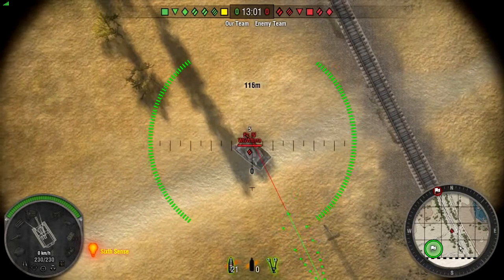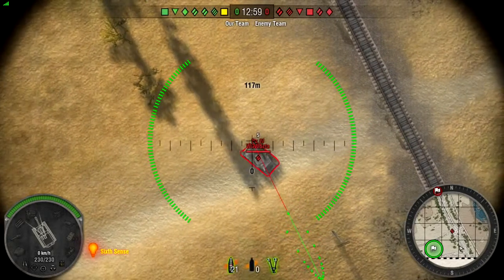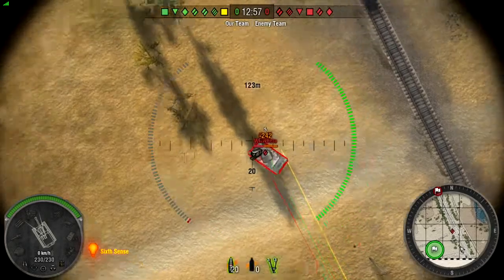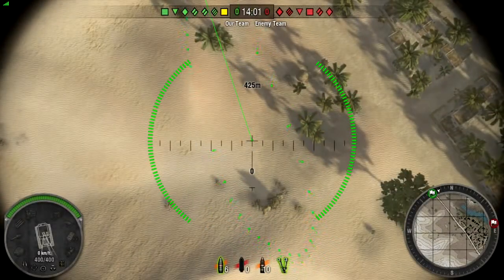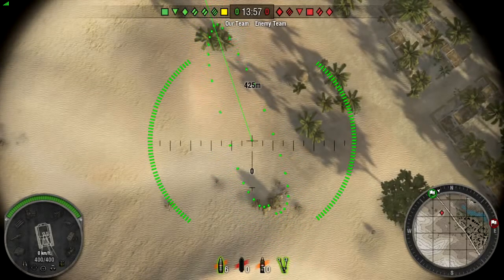If the line is red, there is an obstacle blocking your shot and you need to reposition your tank or you will waste your ammo. Pay attention to the size of your targeting reticle. As your reticle gets smaller, your chances of hitting the target increase.